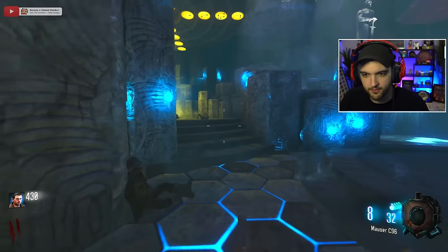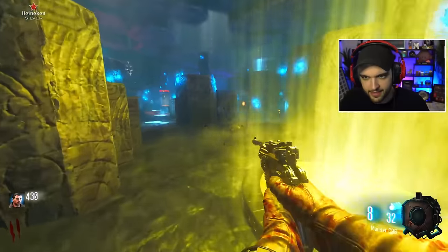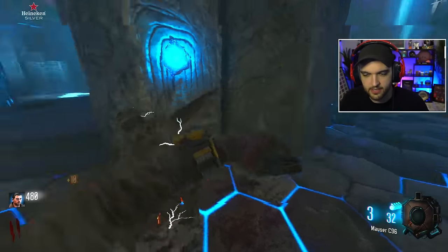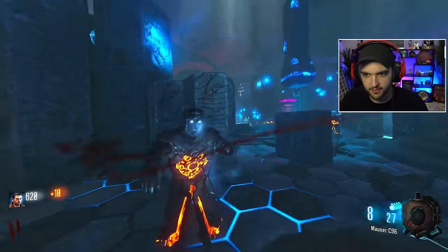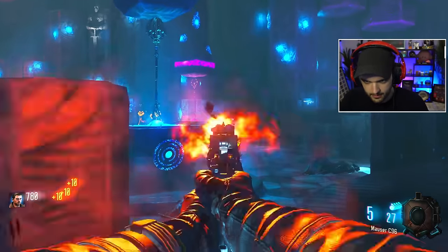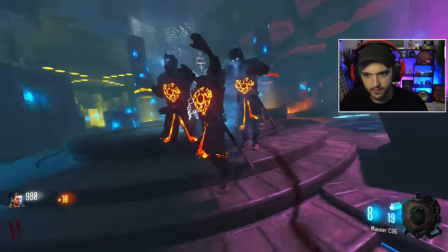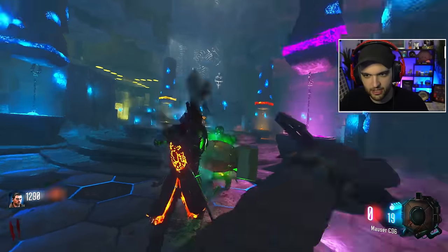We've got a buildable table over here. We obviously don't know how to open these little things yet. Apparently the very first thing we have to do is just progress the rounds. Zombies are doing action rolls over here, so that's pretty dope. Grind up as many points as we can. We do need to buy a Quick Revive. Good old-fashioned point building - we'll go ahead and use that nuke.